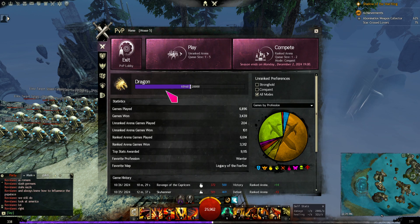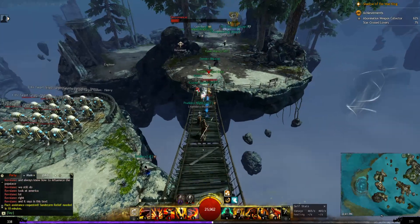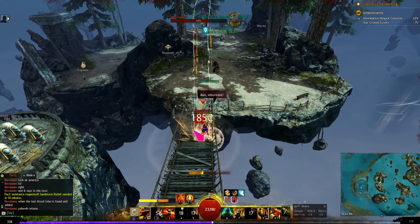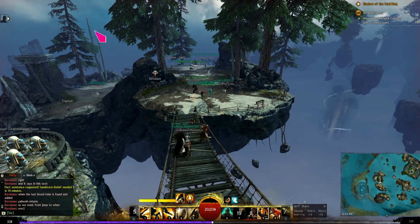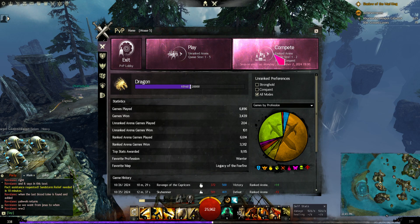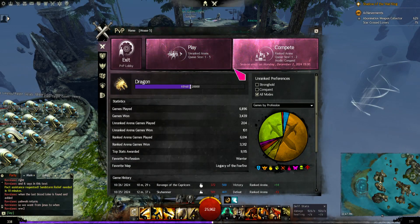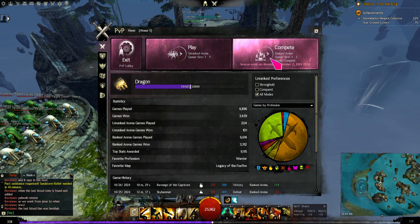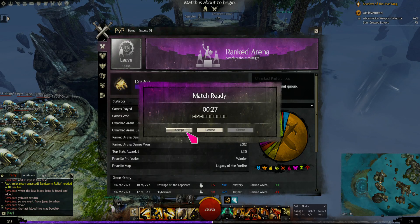Anyway, this video is about how to queue up for PvP. The way you queue is you go to the PvP home and select either ranked or unranked. The main reason I wanted to make this video: when I started PvP, I thought I had to come to the lobby to queue up — but you don't. Let me demonstrate — I'll go to ranked since I have access to it.